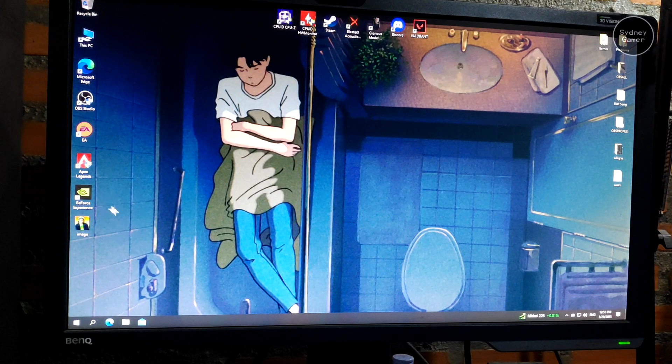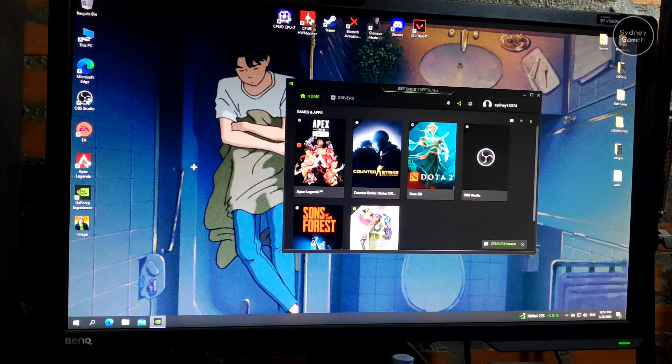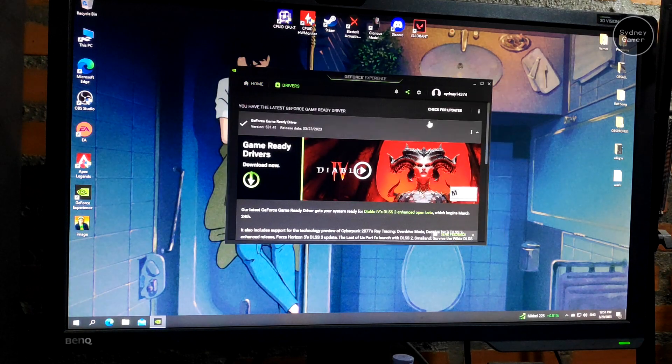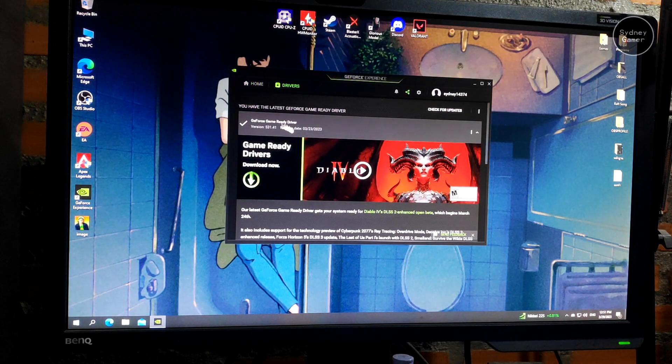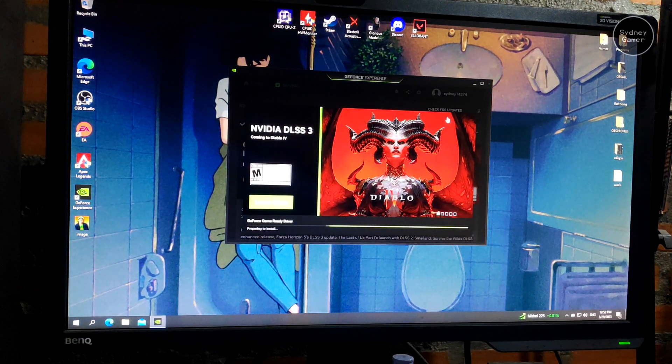The first thing you need is GeForce Experience. Every time when you start your computer, you have to open this program and click Driver. You will see you already have the latest version installed. I want you to reinstall the driver — every time you want to play Apex Legends, reinstall the driver. Click Custom and wait for it to prepare the install.